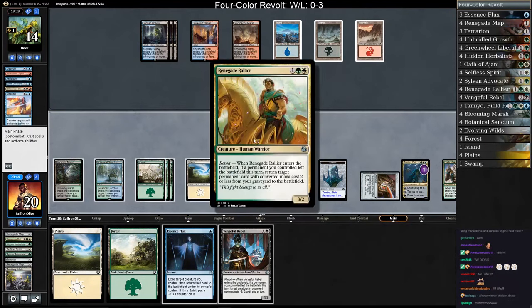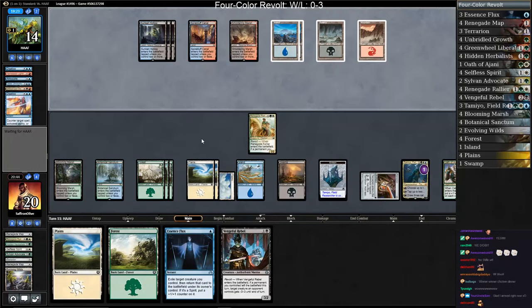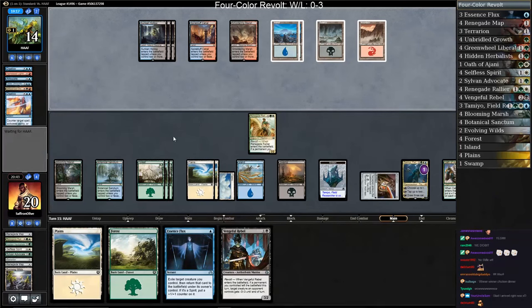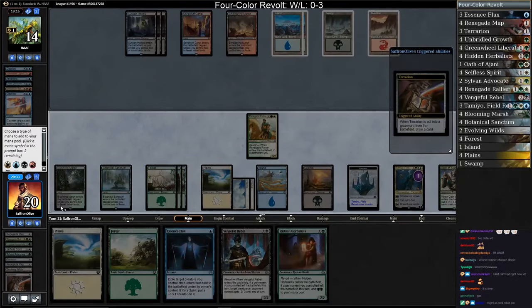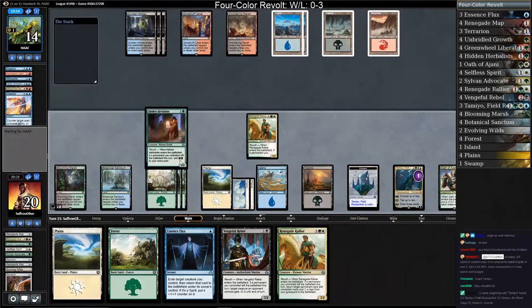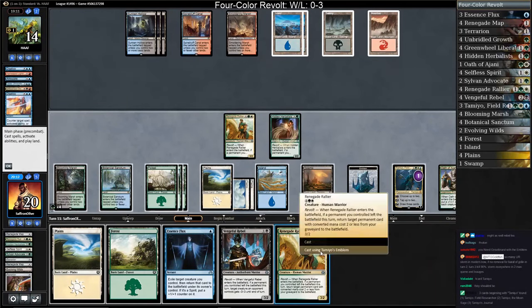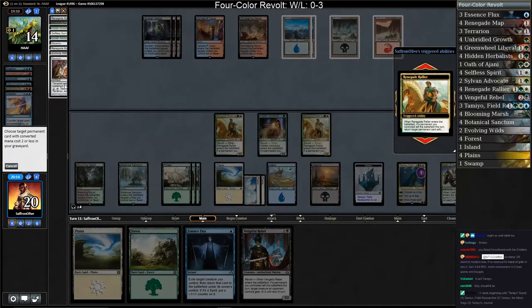We ultimated Tamiyo, we get to play a 3/2 and get back a Terrarion — we got them! I don't think our opponent is even scared about our deck with the Tamiyo emblem out. Hidden Herbalist is going to gain us mana. Sac Terrarion, add some mana — although we don't need mana since we can cast everything for free. I wish we had something that just drew us a card. Cast Hidden Herbalist, gain a mana we don't need. Cast Renegade Rallier, get back a Terrarion.